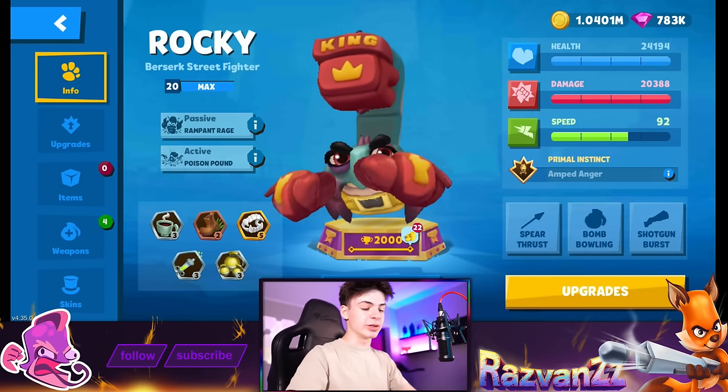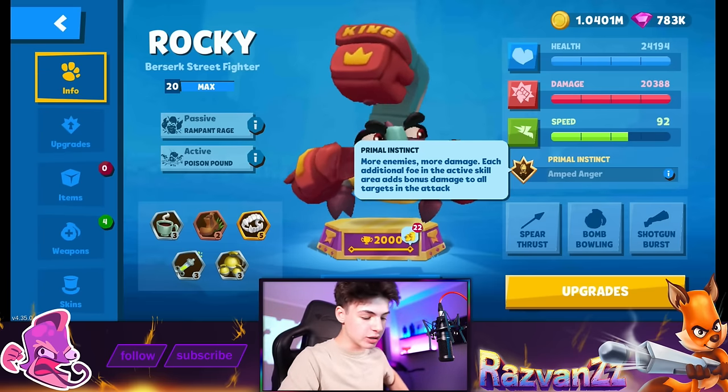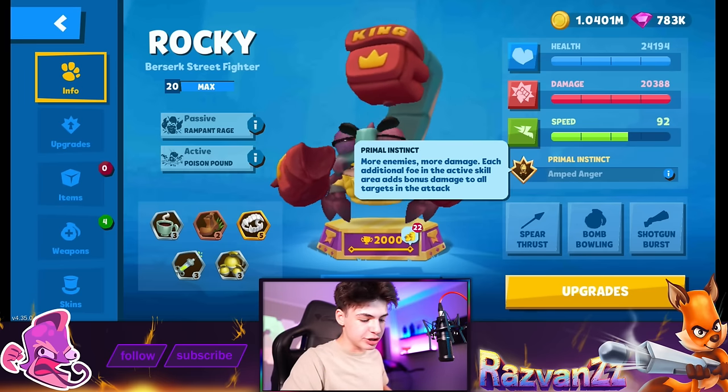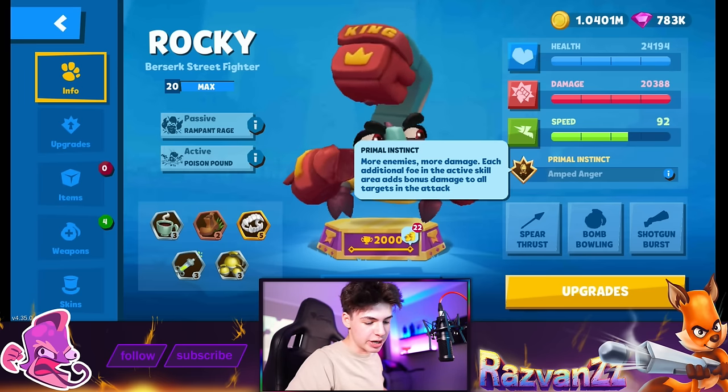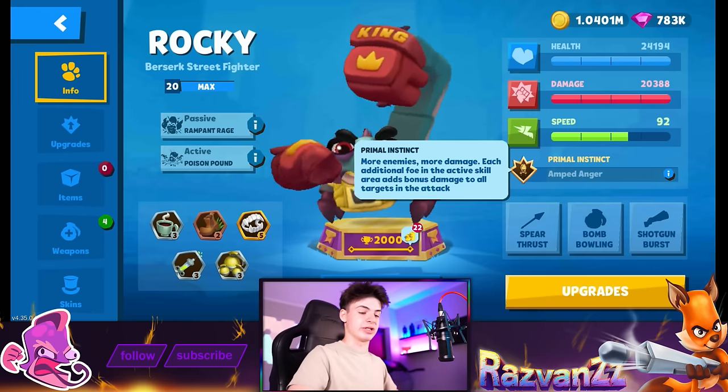Let's see what the promo instinct does — we genuinely haven't checked that out yet. It's called Amped Up Anger: more enemies means more damage. Each additional enemy in the active skill area adds bonus damage to all targets in the attack, so it's basically extra damage. Very useful.